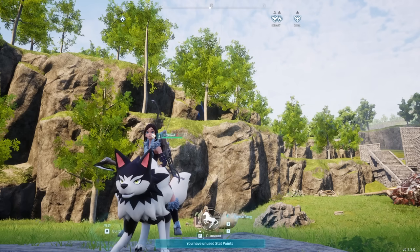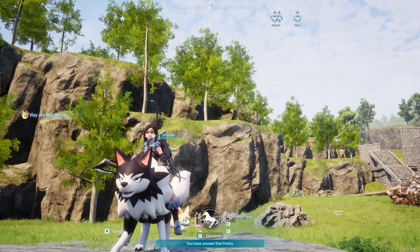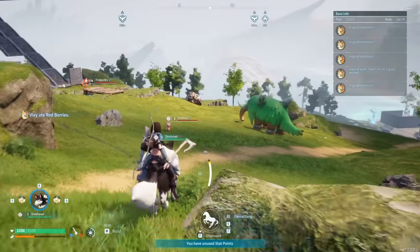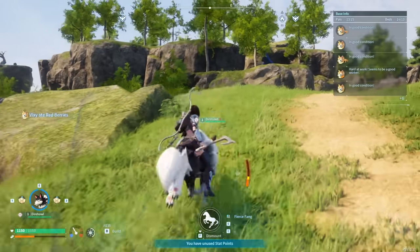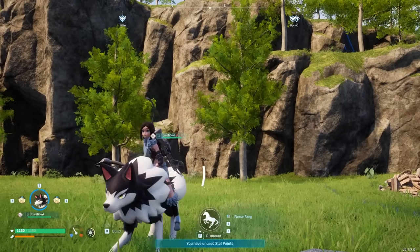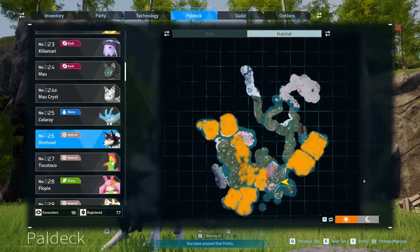Moving up the list we have our first mount: Dire Howl, coming in at number 13. This is an early game mount that's decently fast, and that's pretty much the only reason it's on the list — you can get it early and it's pretty fast. Starting at level 9 you can use it and run around on a pretty fast mount that'll get you anywhere you need to go in the early game. If you want to pick up a Dire Howl, you can find it at these locations.